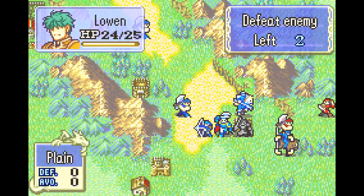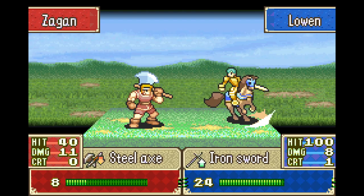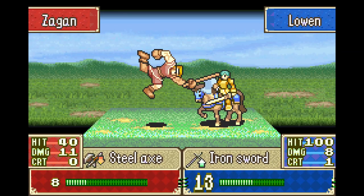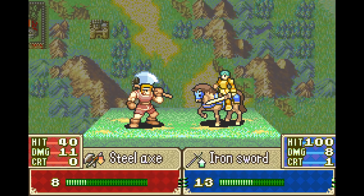Here's what we're gonna do: Lowen does damage because he can tank two hits. Maybe he gets a crit. If he got a 1, I was gonna be upset because I really need Hector to get this kill.